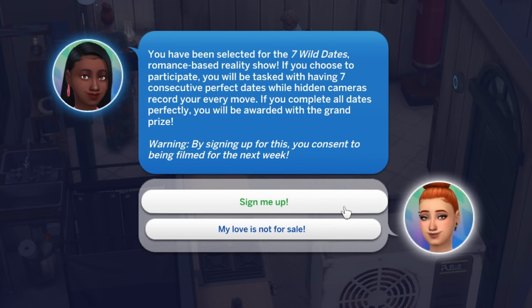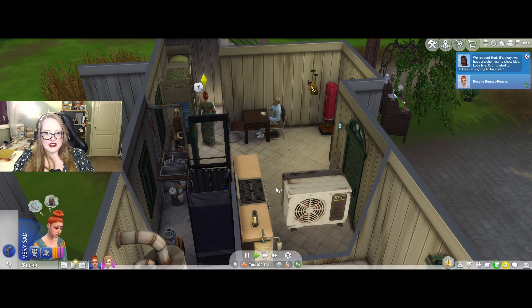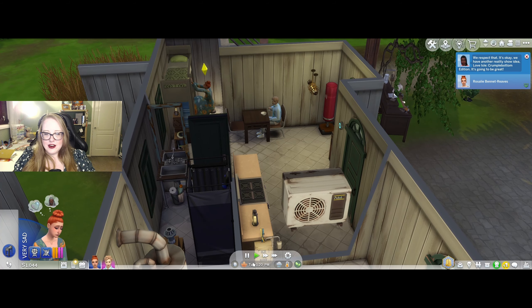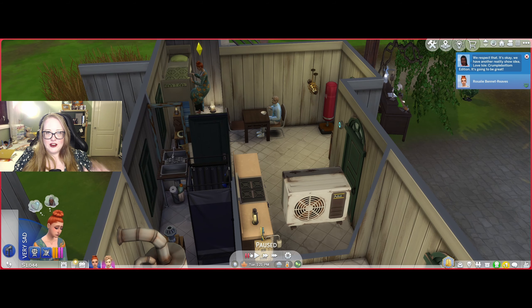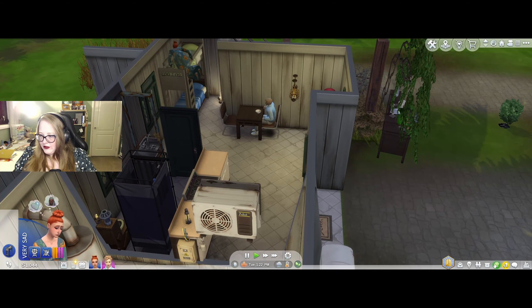You've been selected for the Seven Wild Dates romance-based reality show. If you choose to participate, you'll be tasked with having seven consecutive perfect dates while hidden cameras record your every move. If you complete all dates perfectly, you'll be awarded the grand prize. Warning: by signing up, you consent to being filmed for the next week. My love is not for sale — we're not doing that yet, because I haven't even been on a date and figured out how they work. We have another reality show idea: Love Isle, Crumple Bottom Edition. It's gonna be great.